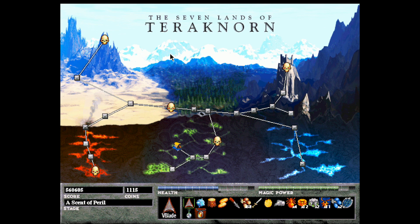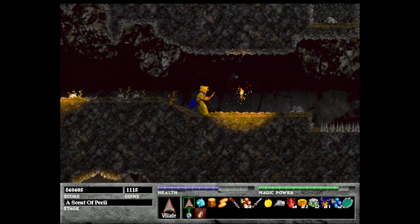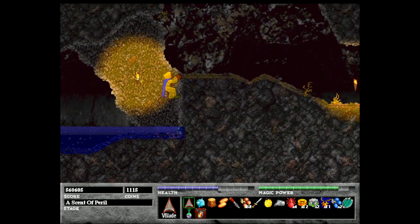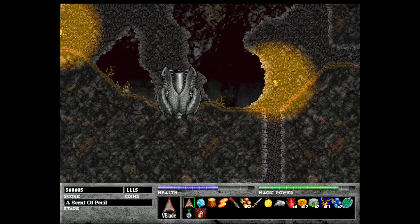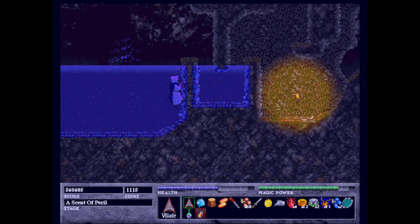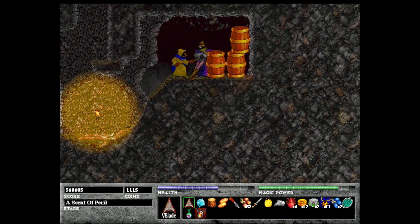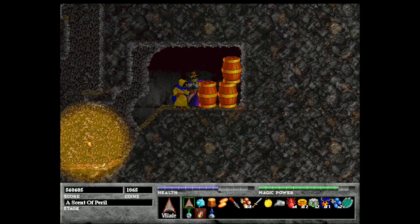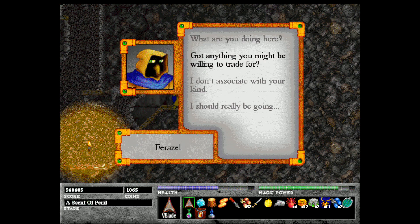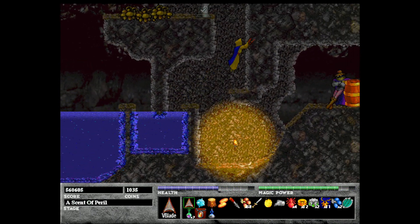The first one is stocking up on potions. I'm going to run back and grab another health potion and another magic potion from Rujinko. Alright, there we go — we're stocked up on potions.